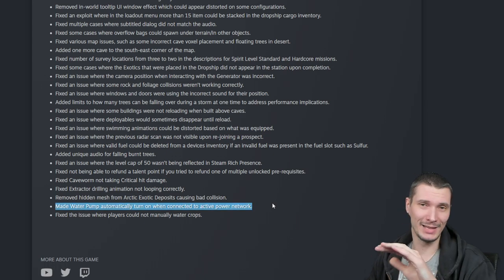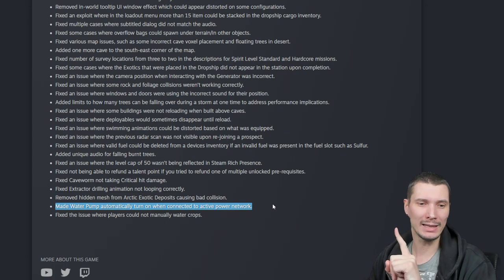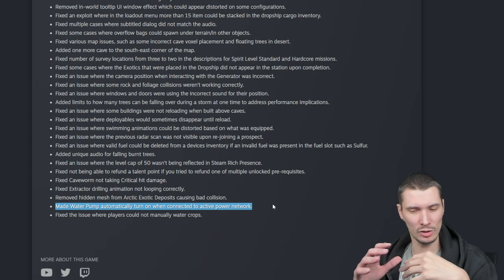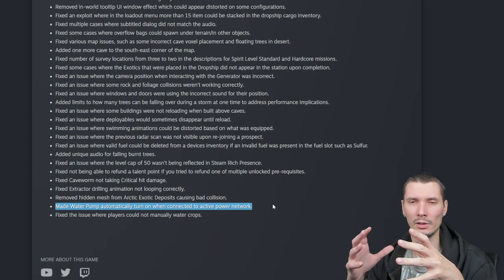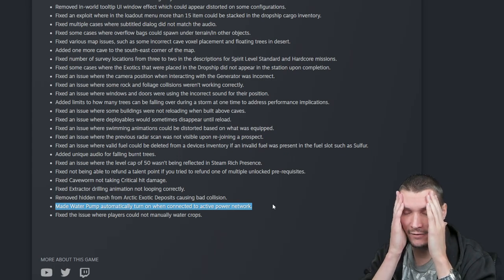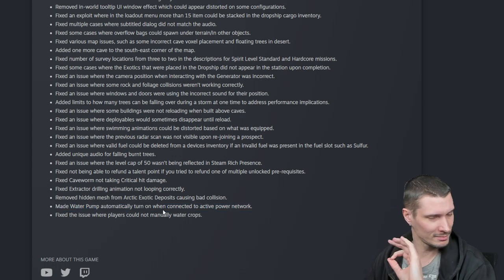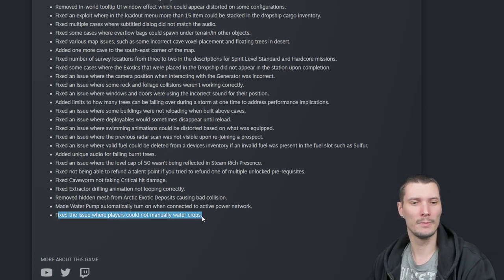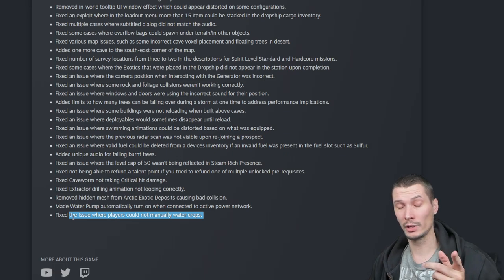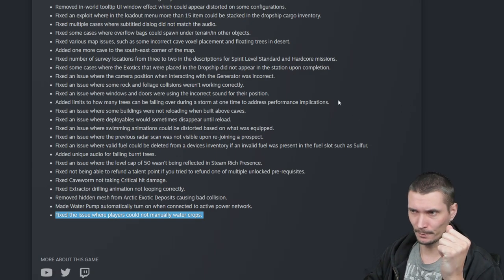Why I'm reading all this — because at the bottom there are some actually cool points. Made water pump automatically turn on when connected to an active power network. So if you had any problems or you changed the biofuel in your generator and there were power interruptions, every time you had to go and turn the water pump back on — thank you, thank you, thank you. Those little things are super nice.